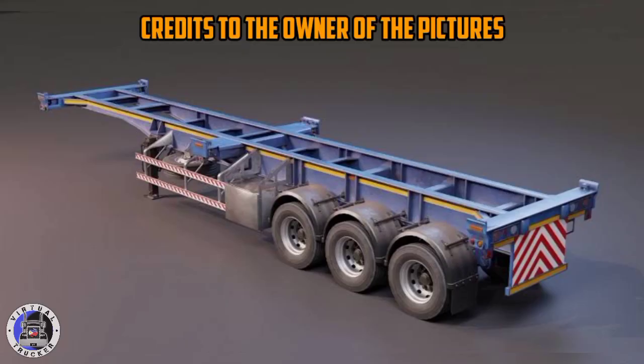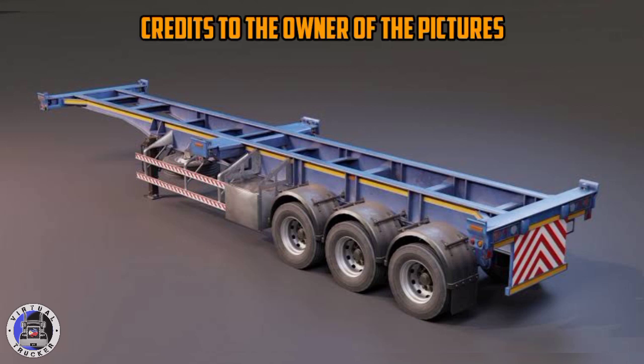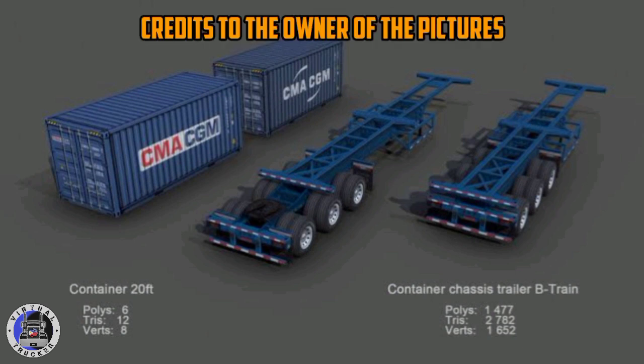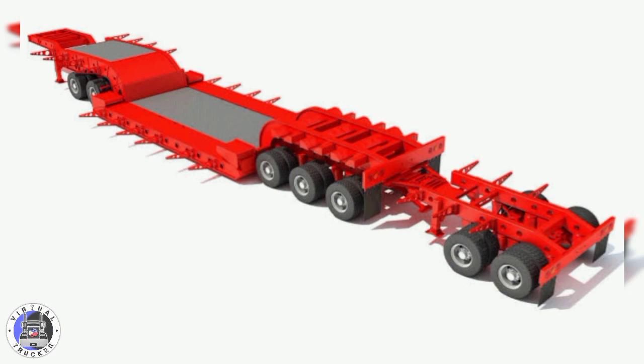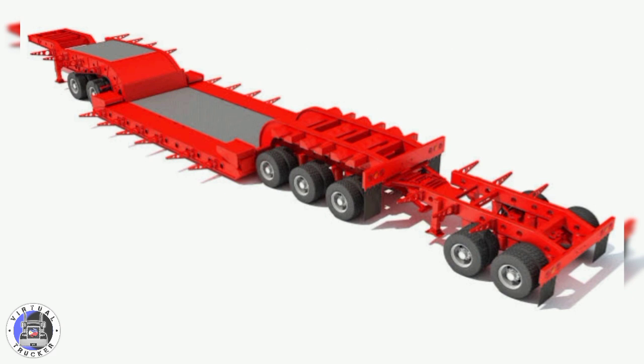The next trailer is a container trailer. The developers already had that box shape — they could really modify and make it a container one. There is also a double trailer for that. The developers also plan to have double trailers in this game, and I will show it later on. Next, they should definitely add the heavy trailer with the dolly at the front and also at the back. Dual Carbon already had that heavy trailer for the heavy haulers — they should add this one. This is really unique to the game.